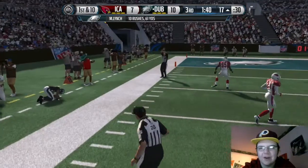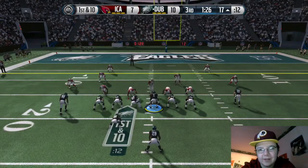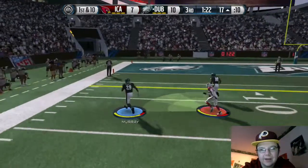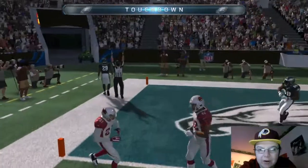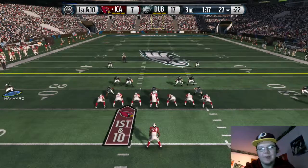First and ten running again with Marshawn, gets about ten yards. First and ten again, we keep on running the same play. He doesn't change anything right here — we get to the outside untouched in the end zone. That was DeMarco, gets a nice touchdown, we go up by ten points.